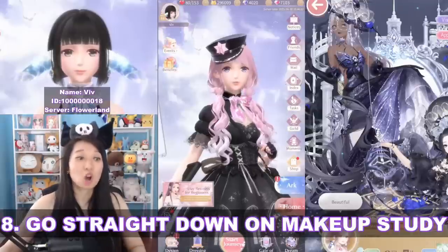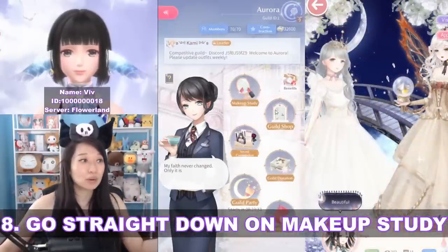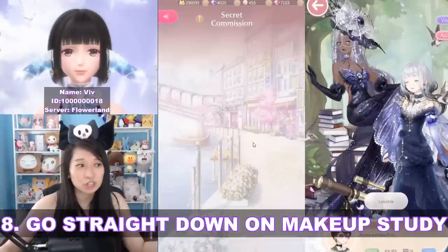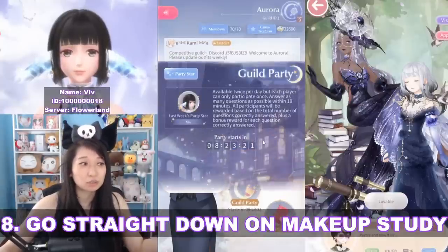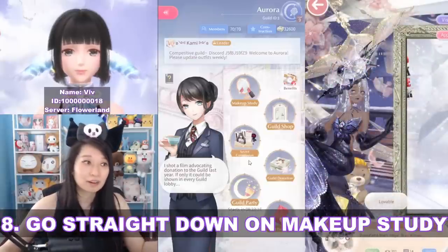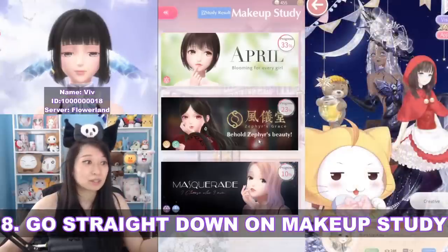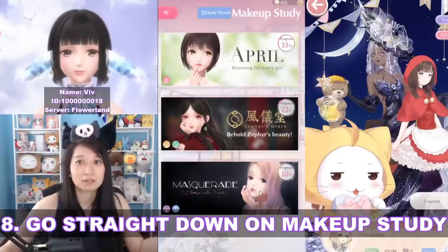Pro tip number eight: go straight down on the makeup study. First, join a guild — I ended up joining Aurora, the number one guild. Be sure to do daily donations, daily secret commissions, and daily guild party every single day. For the makeup study, in the beginning you'll only have April, but as you go on you'll unlock Zephyr Beauty and then Masquerade.